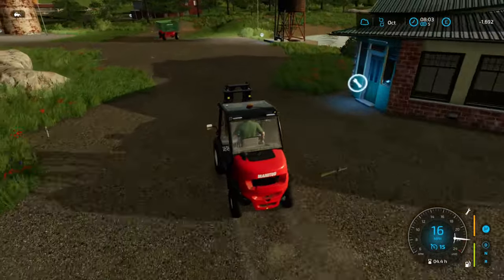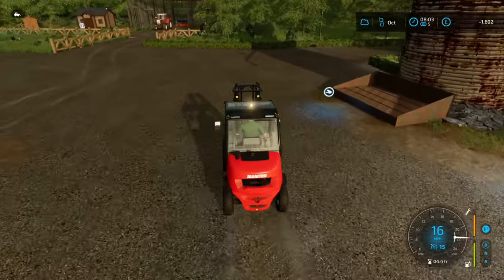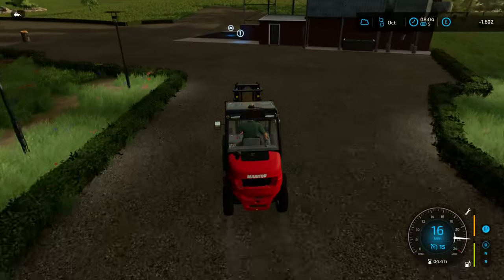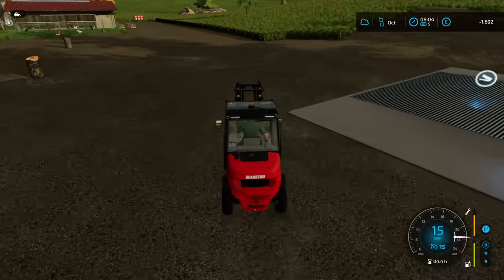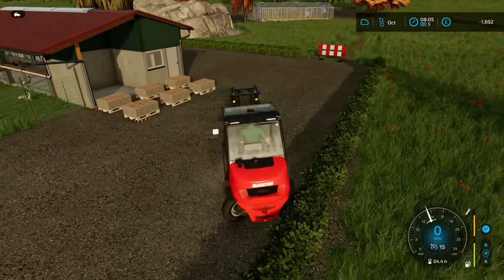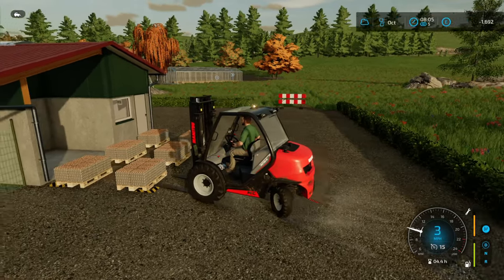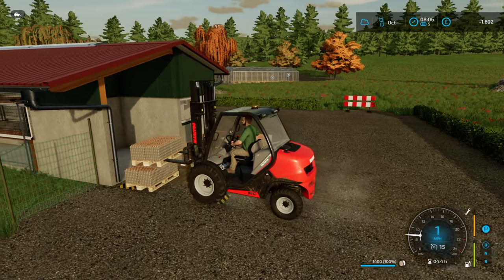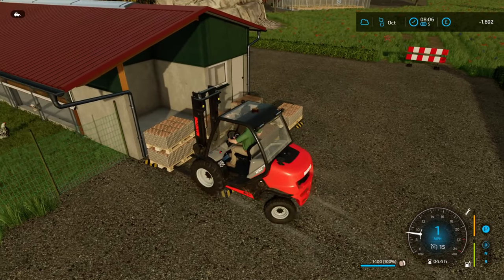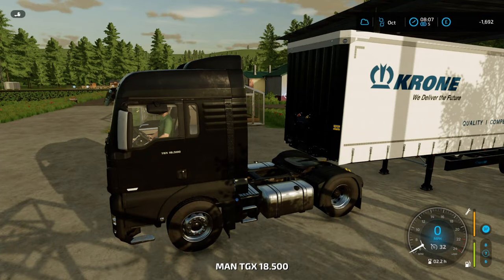Right, I'm going to jump in this forklift and we'll get the eggs and get all this produce sold. Try and get some money back in the bank because we are teetering on nothing. I mean I've not even been able to go to McDonald's for a brekkie because I can't afford it. Minus 1,692 — not good enough. So we'll go and get these loaded into the big curtain-side trailer. We've got plenty of lettuce, plenty of eggs — the locals will be happy. There's nobody living in No Man's Land but there is a gate behind the shop that goes into where normal people live.